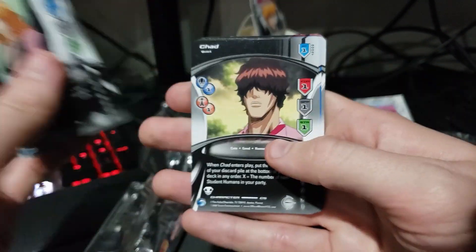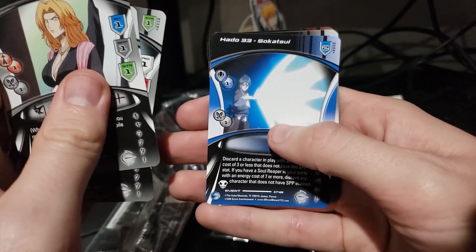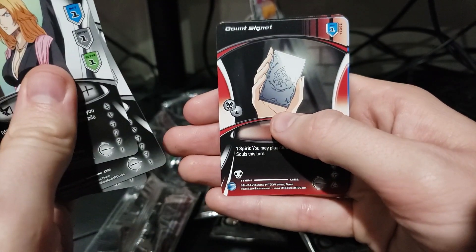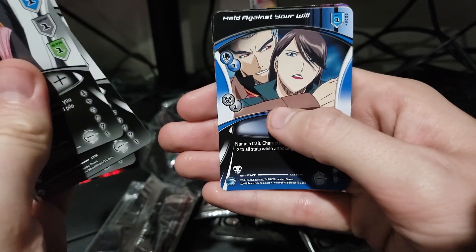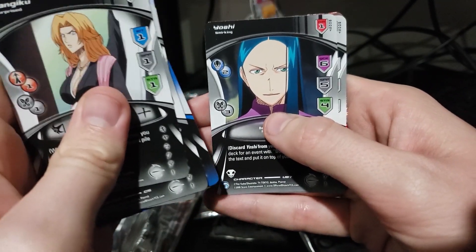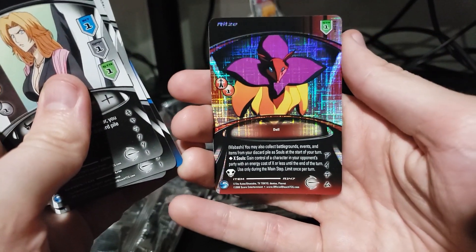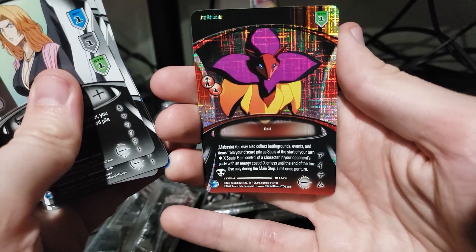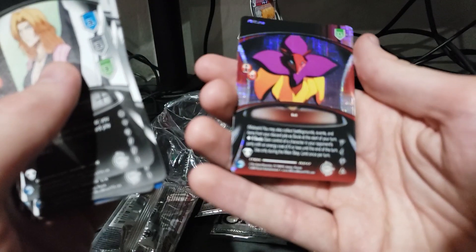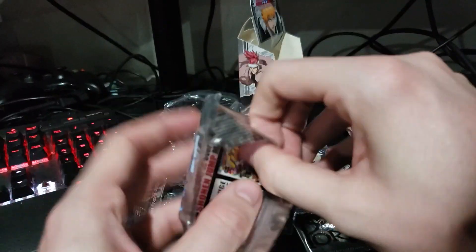So we got Rangiku, classic. Chad. Buru as a little kid for some reason. Hado33. Khan. Bount Signet. Held Against Your Will — yeah, that's a really 2020 card name. Yoshi — that is not the Yoshi I know. Ichigo. And then we have this guy, Ritse — I don't remember seeing this guy at all. I have no idea who that is. If anybody knows who the hell Ritse is, you know much more about Bleach than I do apparently.